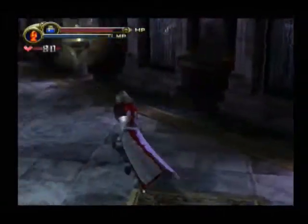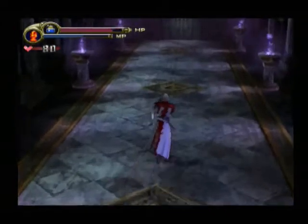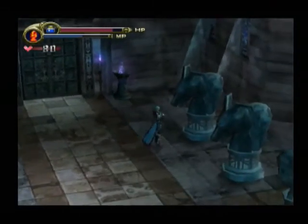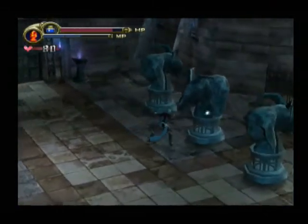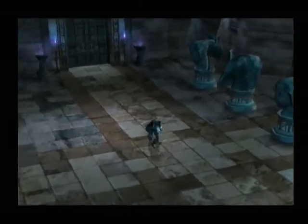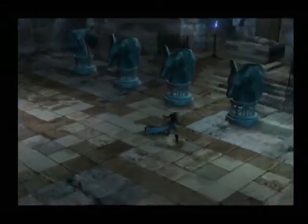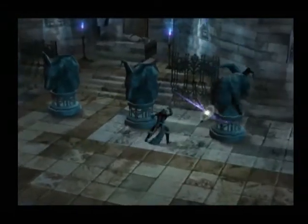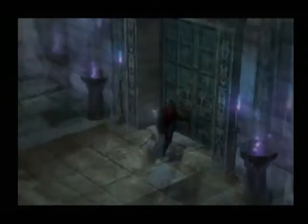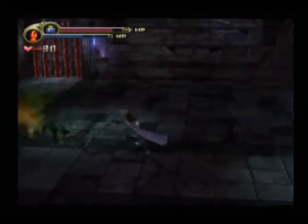Pay attention to that pattern too. And this is the room we want those patterns for. When you whip a statue, it rotates — girl, goat. And the door over here opens. There's another door in the room, I'll show that off a bit later.